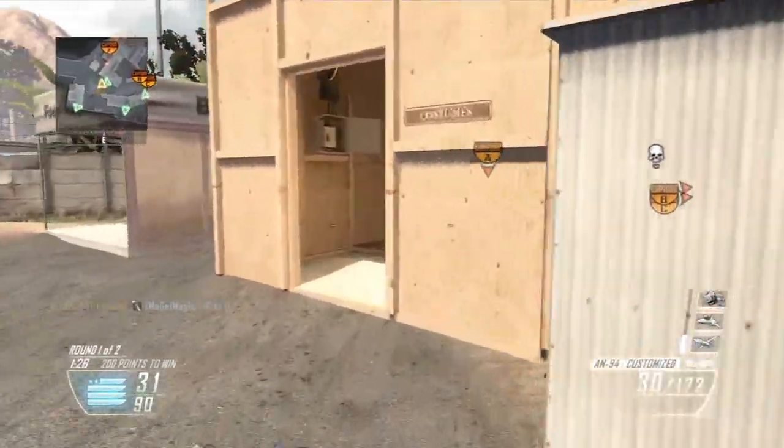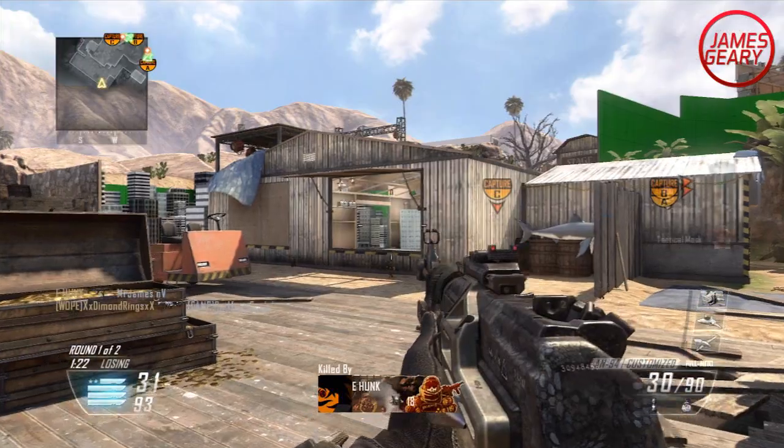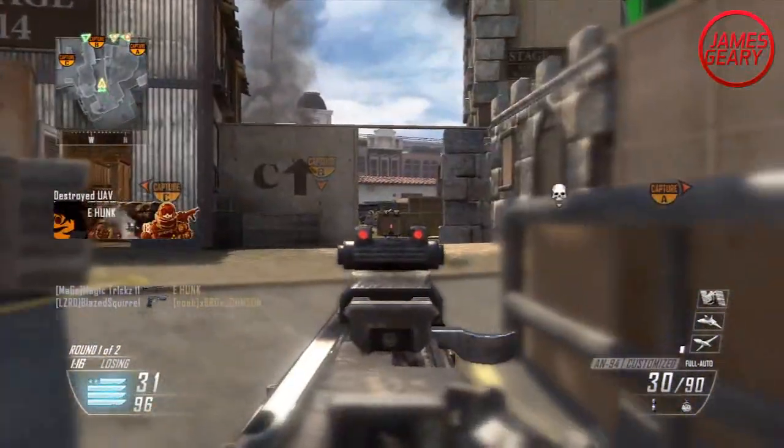Hey everyone, how's it going? My name is James, and the other day when I was playing Studio on Black Ops 2 in the new Uprising DLC map pack, I came across an awesome line of sight that actually counters a giant camping spot and gets enemies off the B flag.